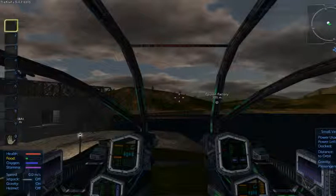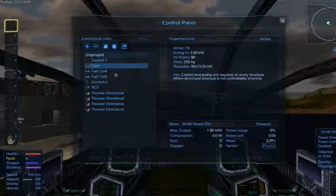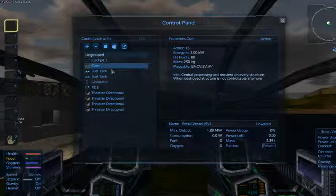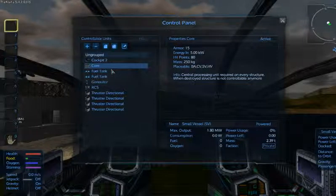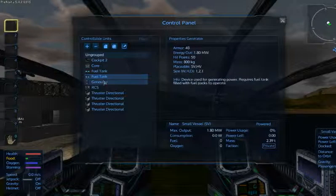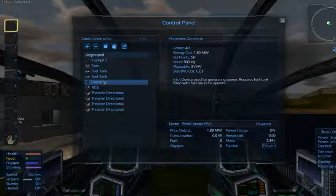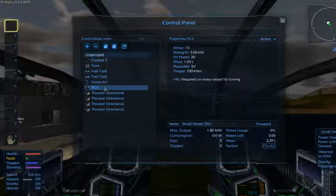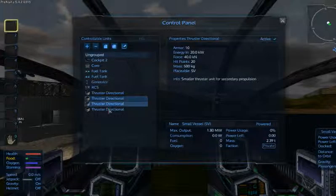Let's go power. We can see that we've got two fuel tanks. Generator - device used to generate power, requires fuel tank filled. We've done that. RCS required. I don't have much turning. We've got one, two, three, four thrusters.